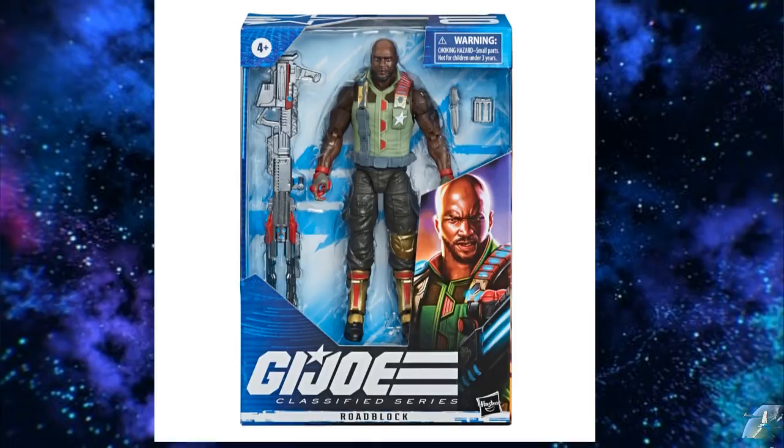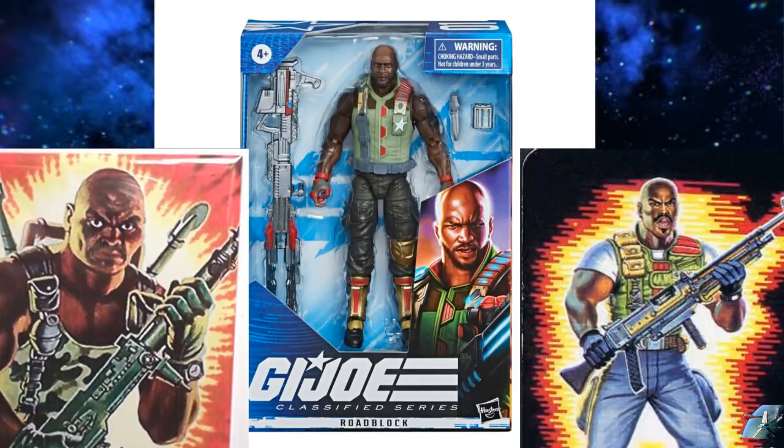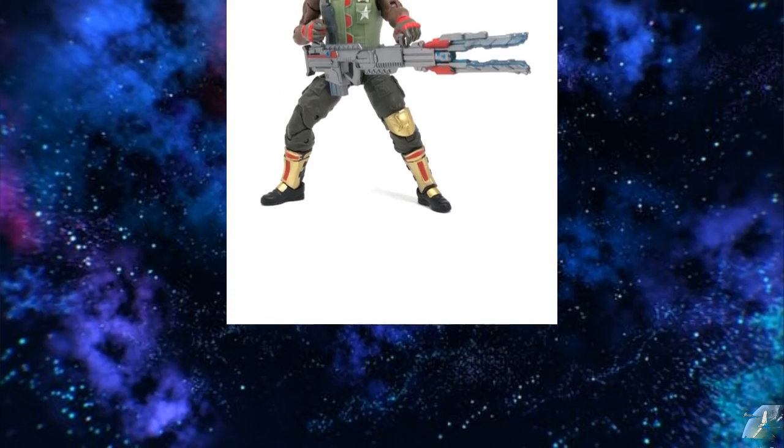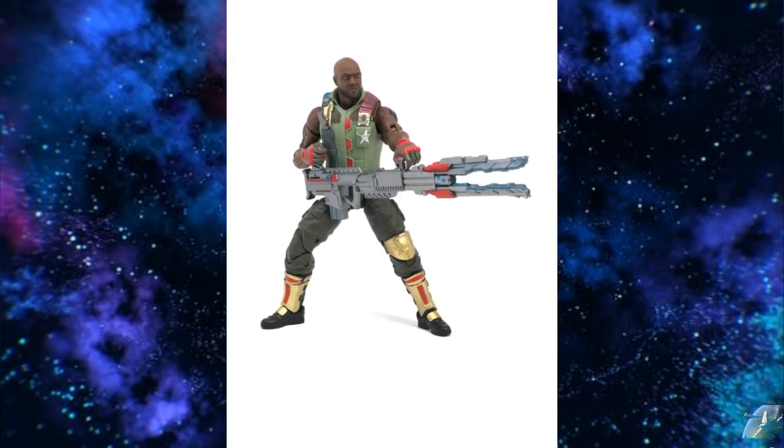I'm actually more interested in this Roadblock — he looks good. At first I was taken aback; I thought they went with the green vest option for the movie. But looking at the green vest real close, it goes up real high, and everything else with the green vest shows like a shirt. So that makes me think underneath that vest is his signature tank top, and he's going to look a lot more retro when you take that vest off. I think you're going to get both options — it's going to be great. Here he is holding this gigantic gun. I would have liked more classic weapons, but they're having to appeal to kids also. Personally and selfishly, I would have wanted it to look 100% like it walked out of the 80s, but I know that's not the world we live in anymore.